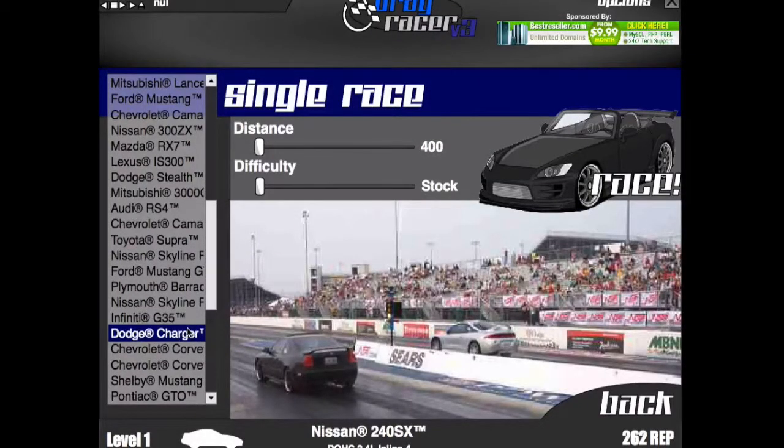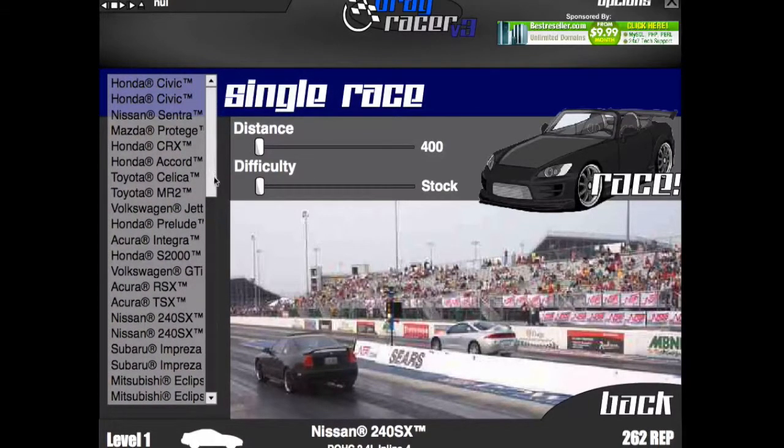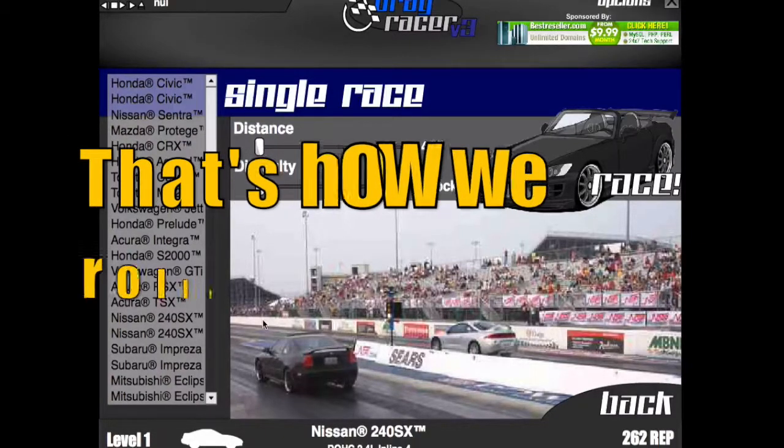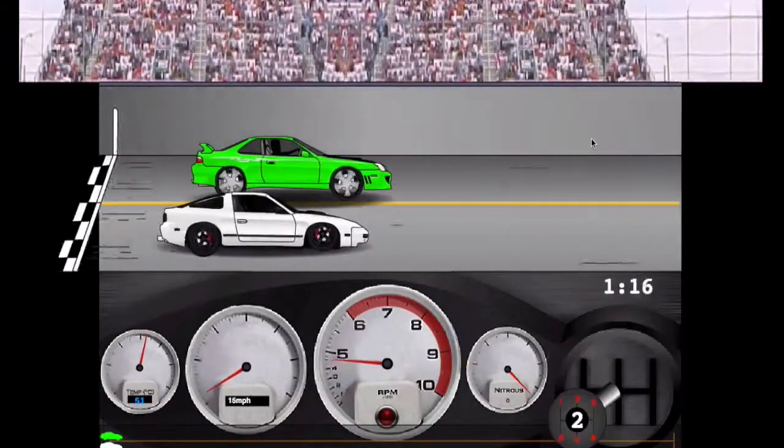There's a Charger — of course there is. That means my next car is going to be a Dom's Charger, if you know Fast and Furious of course. The Prelude, to me, is the ugliest car ever made by Honda.